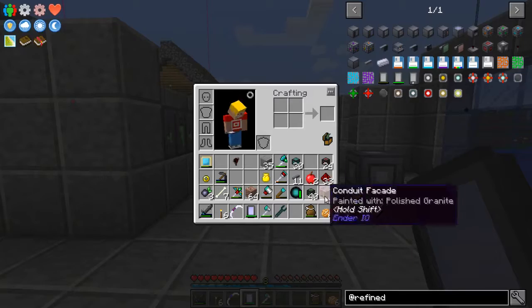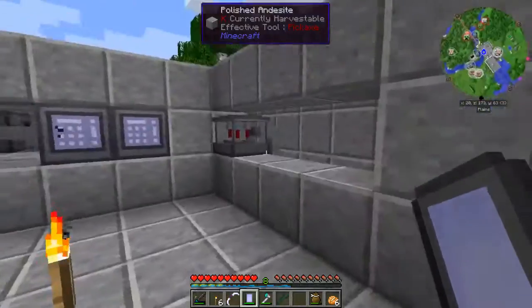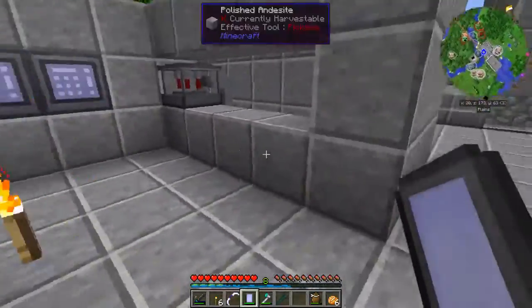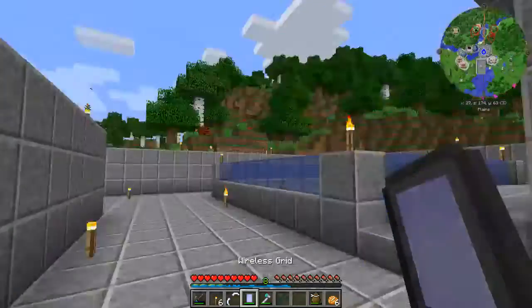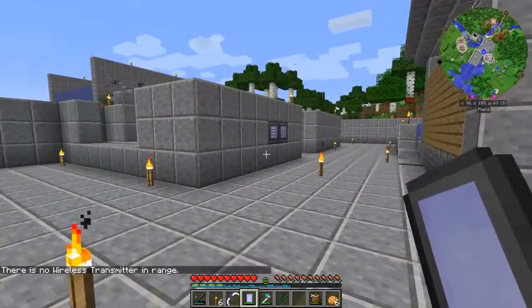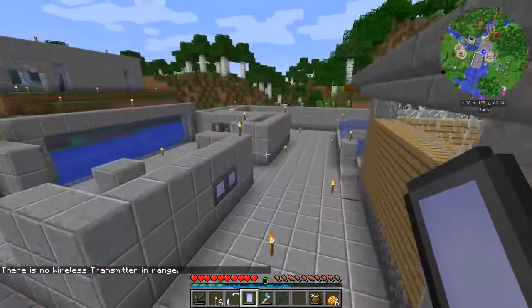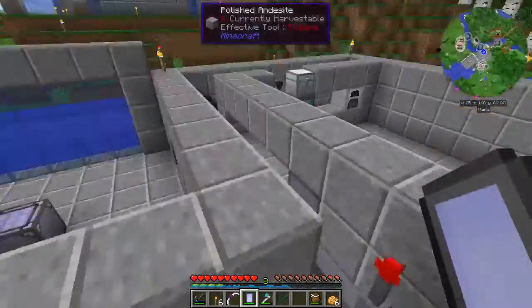Now we can't craft with this thing, which is kind of a bummer, but that's okay. This will be great for getting into items while we're out and about. Now the problem is, right now here I'm doing well and I can access the grid, but if I walk over here — no transmitter in range. So we have one wireless transmitter in our world right now and it's right here, and it has a 16-block radius. So we need to increase the range of this.